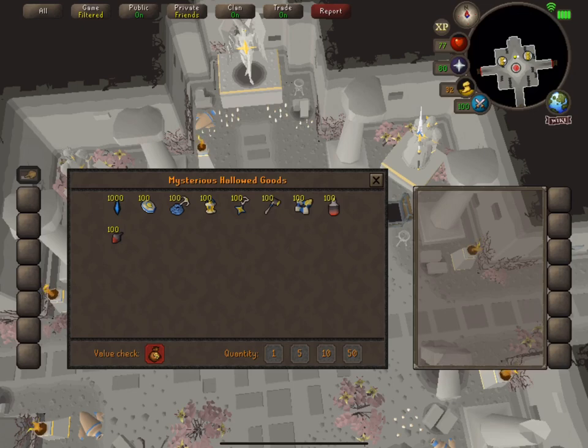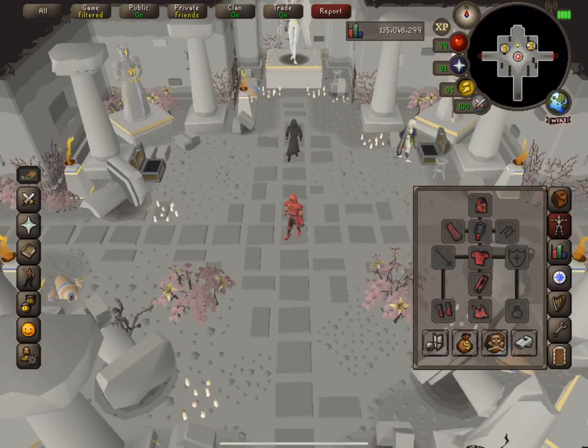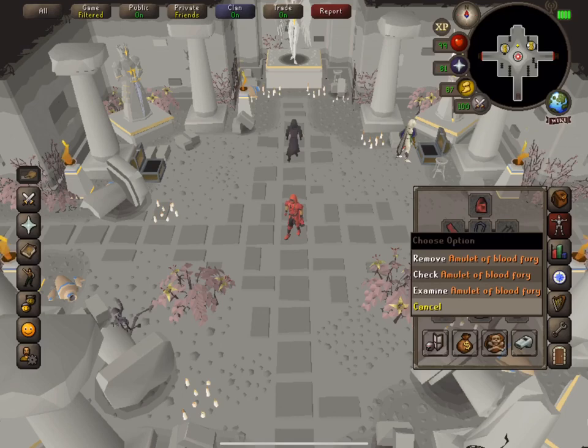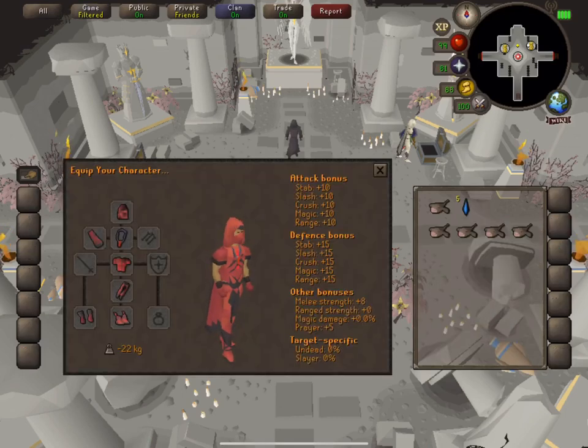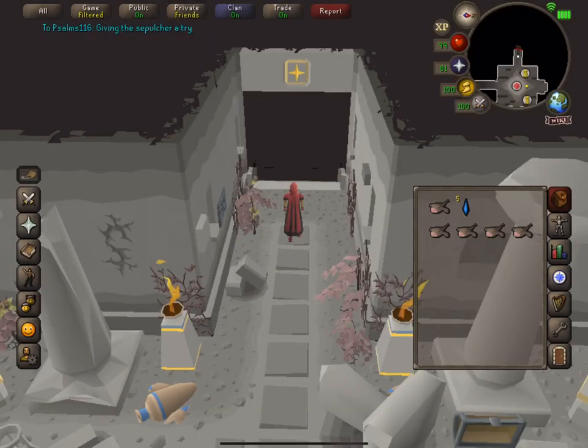The reward we're after is the dark dye - it costs 300 hallowed marks per piece and we need six total to get full black graceful. But before we get started, we got our hands on a blood shard and made an amulet of blood fury. Just look how sick this looks - it has the same stats but looks so much better.